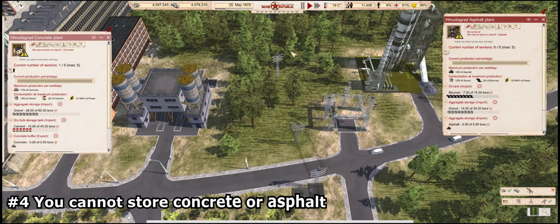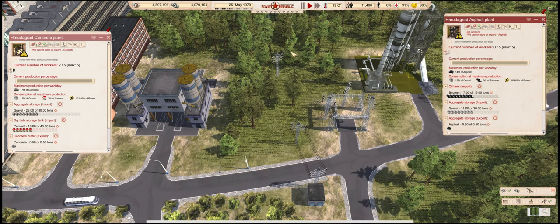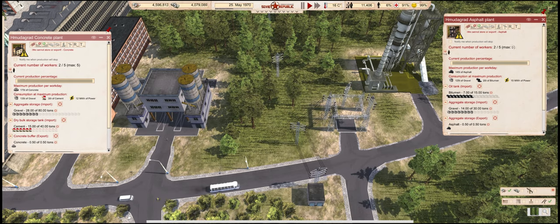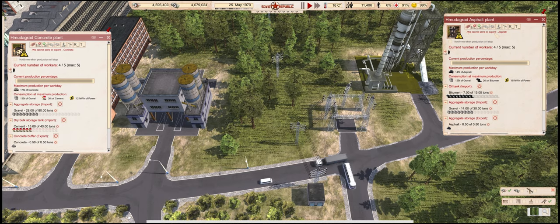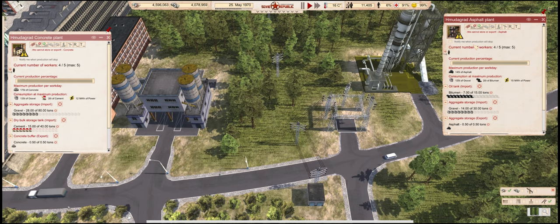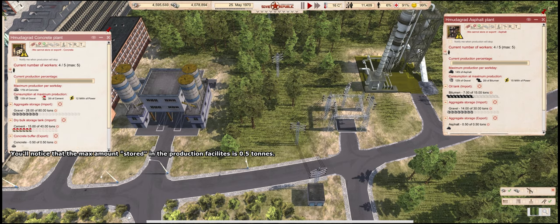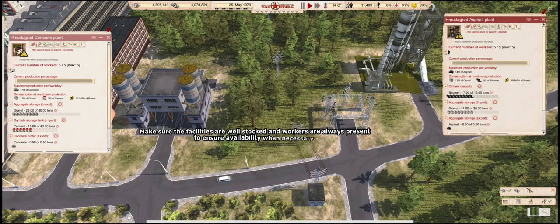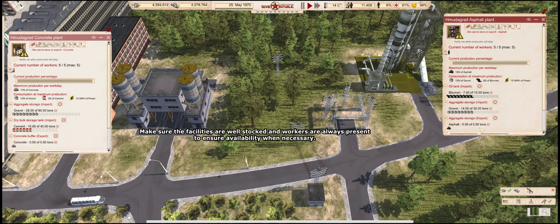Number 4: You cannot store concrete or asphalt. In real life, these two resources need to be used fairly soon after they are made, since they will harden after a while. That is why concrete is transported in cement mixer trucks and asphalt on heated truck beds, so they don't solidify before they can be used. The game simulates this by not having any way of storing them — they have to be picked up straight from the production plants and transported to their destination. There is no time limit or anything, but because they are a time-sensitive resource in real life, there is no storage available for them in the game. Just make sure that the production facilities are well stocked and staffed, so whenever the need arises you'll have them at the ready to make fresh truckloads of the materials.